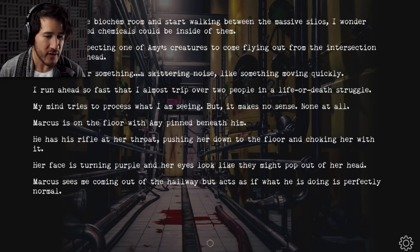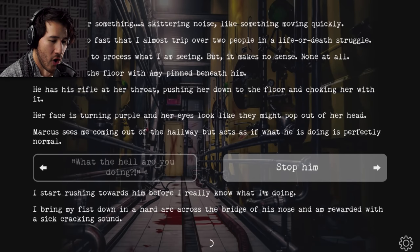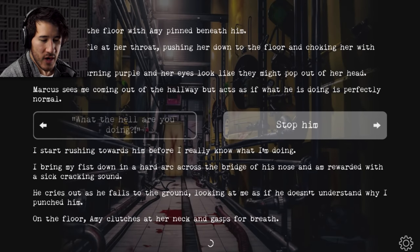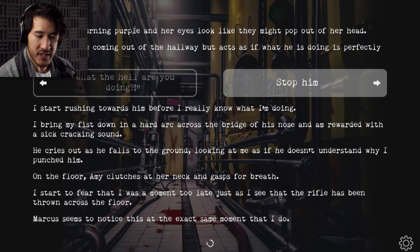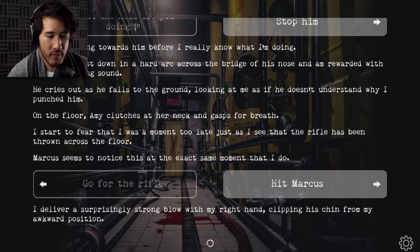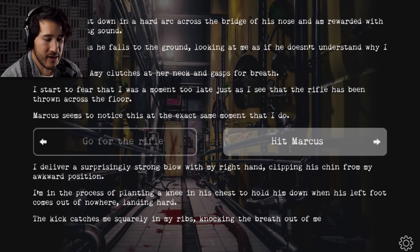My mind tries to process what I'm seeing, but it makes no sense. Marcus is on the floor with Amy pinned beneath him. He has the rifle at her throat, pushing her down to the floor and choking her with it. Her face is turning purple and her eyes look like they may pop out of her head. Marcus sees me coming down the hallway but acts as if what he's doing is perfectly normal. I start rushing towards him before I really know what I'm doing. I bring my fist down hard in an arc across the bridge of his nose and am rewarded with a sick cracking sound. He cries out as he falls to the ground, looking at me as if he doesn't understand why I punched him.